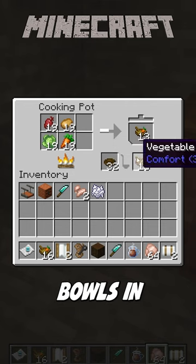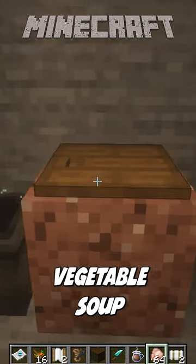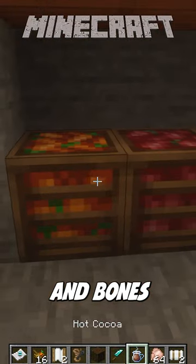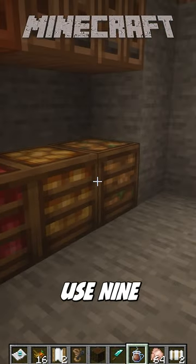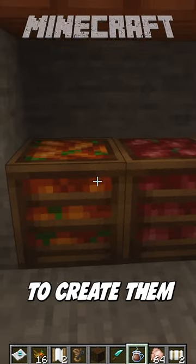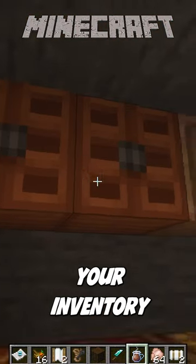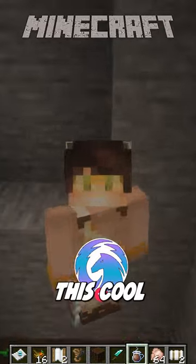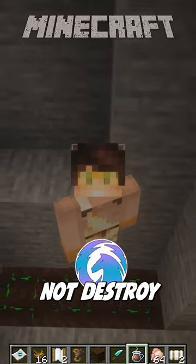Then we've got Farmer's Delight. This adds cool cooking pots where I can put bowls in and get vegetable soup, cutting boards where I can put my chicken and get chicken bits and bones. It adds crates where you can use nine of any vegetable to crate them up — and yes, they stack in your inventory. It adds cabinets you can use as chests, and a cool new soil that when you jump on it, it will not destroy your crops.